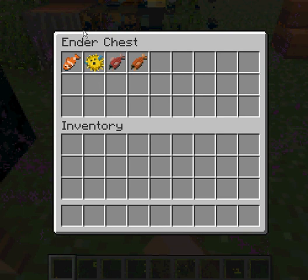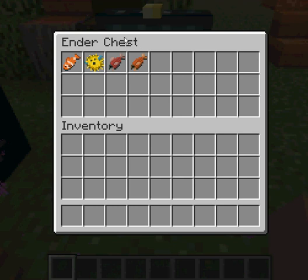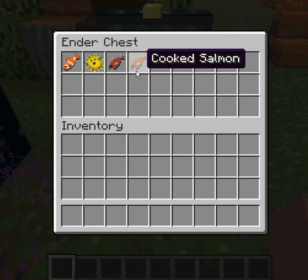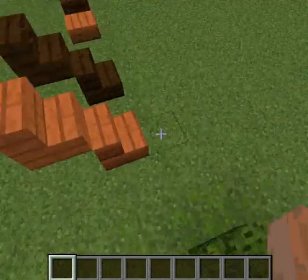And these are the new food items. They're all seafood: clown fish, puffer fish, raw salmon, and cooked salmon. Kitty cats in Minecraft like raw salmon.